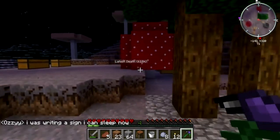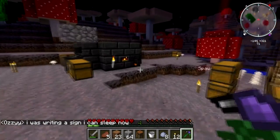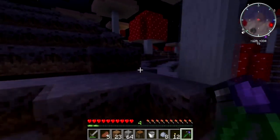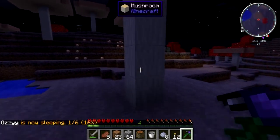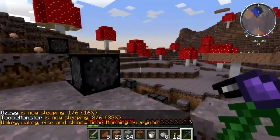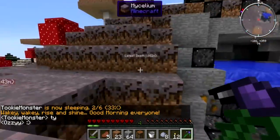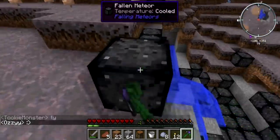I'm writing a sign I can see. Whoa, a fallen meteor! Wait, that's cool - there's like just a block of fallen meteor over there. Oh, and a slime island! Oh yay! I might just salvage this meteor. Can I actually break anything with this flint pickaxe?